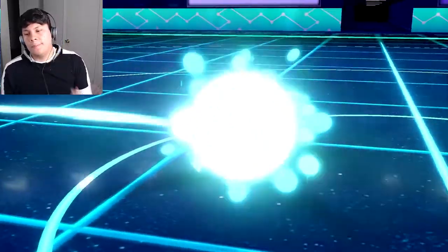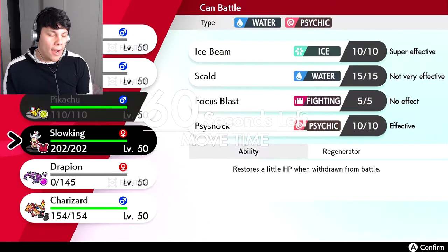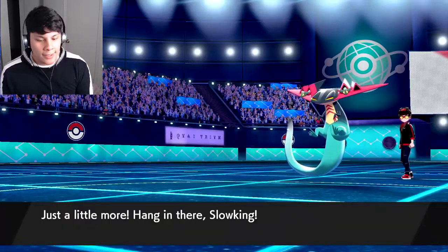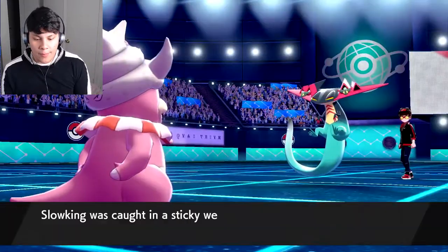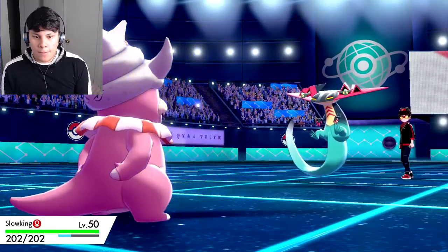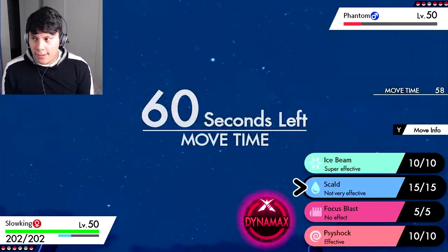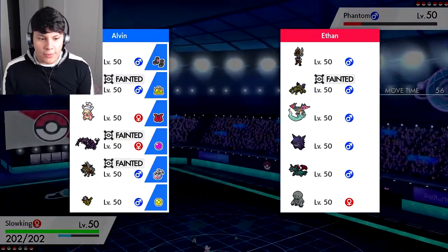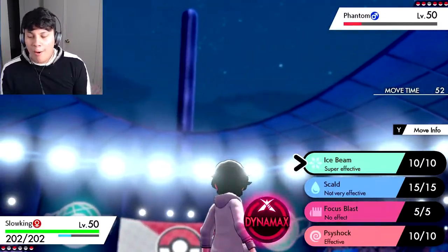That is a huge bummer — he got us there. Going to Slowking here. We lost this battle. I was not expecting a Sucker Punch — it's a really good move, don't get me wrong. Slowking is going down. It's going to come down to Pikachu and Charizard. I didn't play well — I don't know how I feel about this team; even when I was building it I knew something was missing.